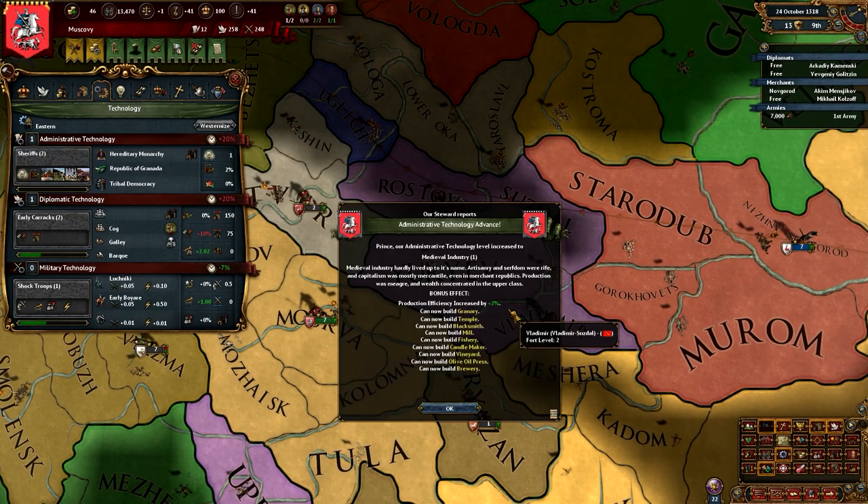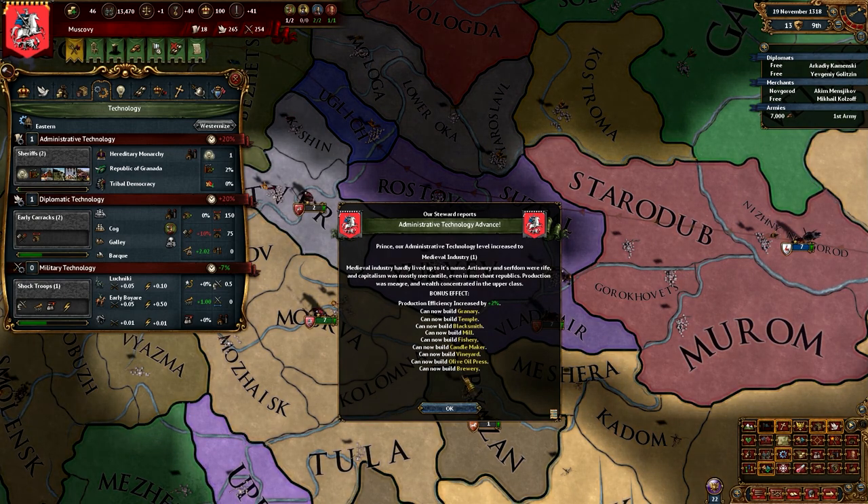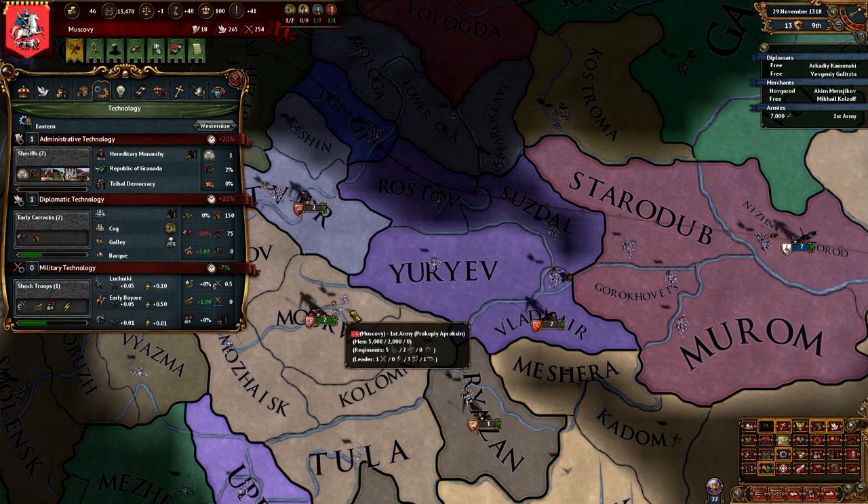Technology — yes, very good. Now we can build a granary, temple, blacksmith, mill, fishery, candle maker, vineyard, olive oil press, and a brewery. Cool beans.